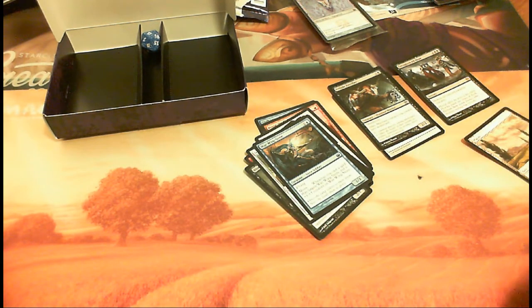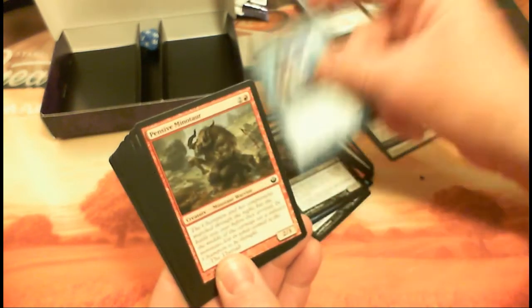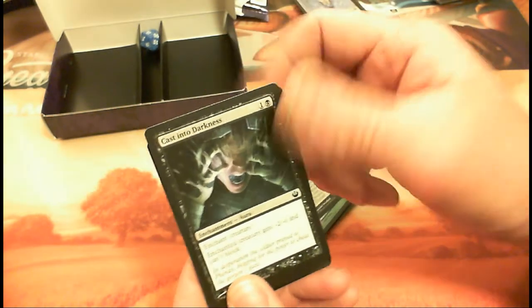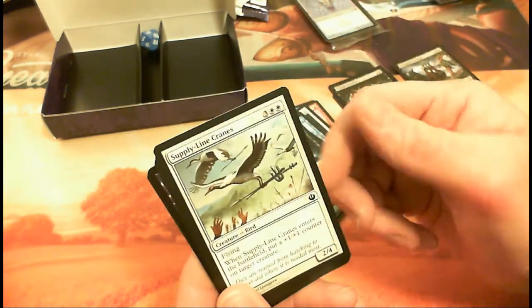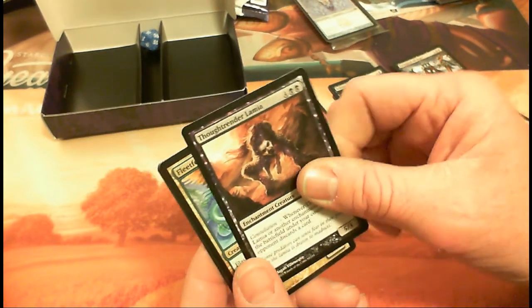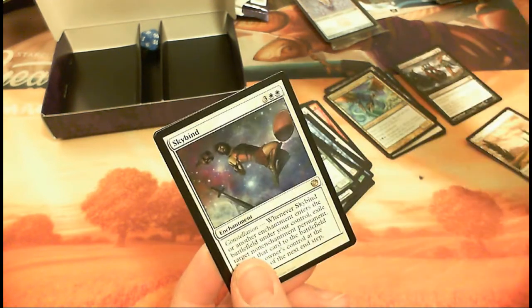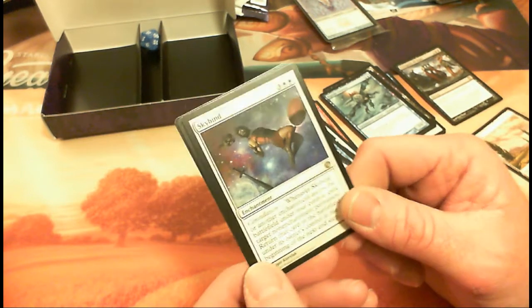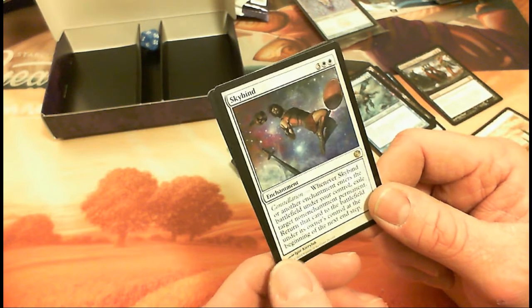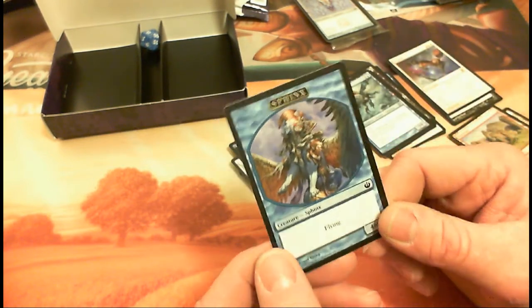Last pack for this week — Journey into Nyx Pack 2: Returned Reveler, Countermind, Thoughtrender Lamia, Pensive Minotaur — think I've got a playset of those now — Armament of Nyx, Font of Fertility, Rotted Hulk, Cast into Darkness, Supply-Line Cranes, Rise of the Eagles — excellent foil by the way — Dakra Mystic, Cedar Grove Dancer, Fleetfeather Cockatrice, Riptide Chimera. Our rare is Skybind, a five-drop enchantment constellation — whenever Skybind or another enchantment enters the battlefield under your control, exile target non-enchantment permanent, then return that card to the battlefield under its owner's control at the beginning of the next end step.